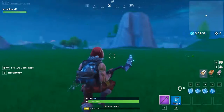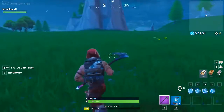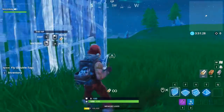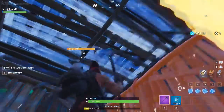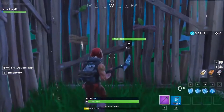Now I'm going to show you how to do this glitch. It's super easy — all you need is some materials. You can get wood, stone, or metal, it does not matter at all. Ready? I'm going to build a little one-by-one — bam bam bam bam — look at that, all set up. I'm going to pop a little roof down on that too. Look at that, that is so beautiful.